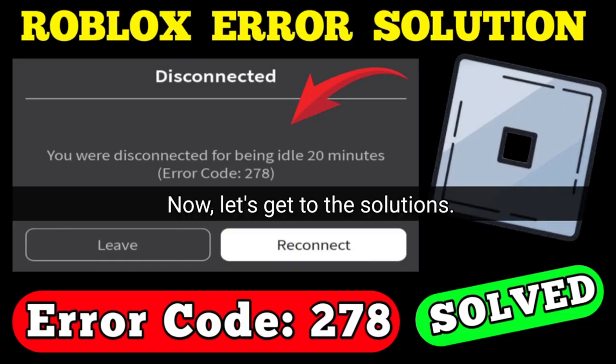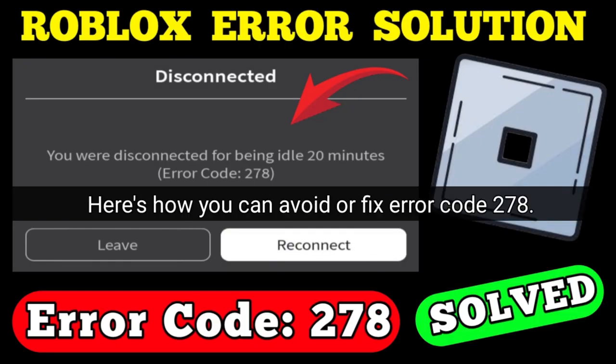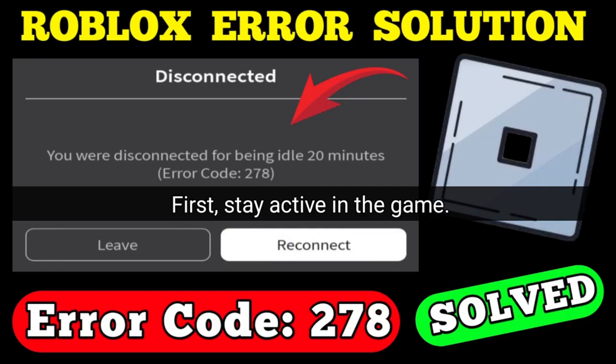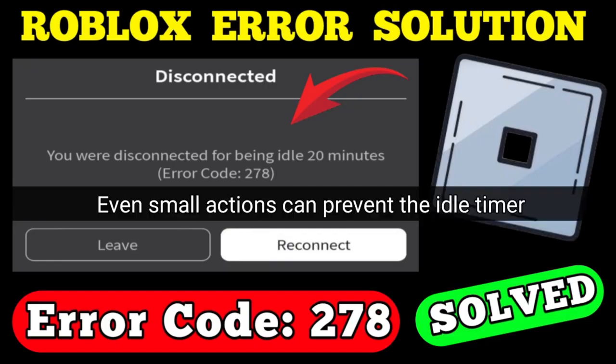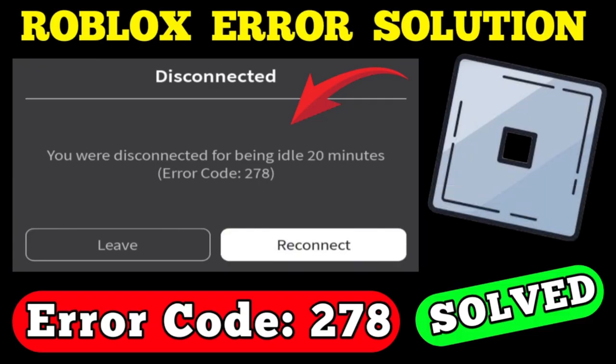Now let's get to the solutions — here's how you can avoid or fix error code 278. First, stay active in the game. Keep moving your character, jumping, or chatting with others. Even small actions can prevent the idle timer from kicking you.